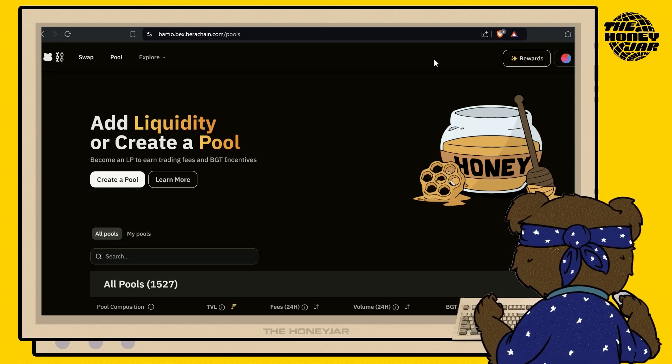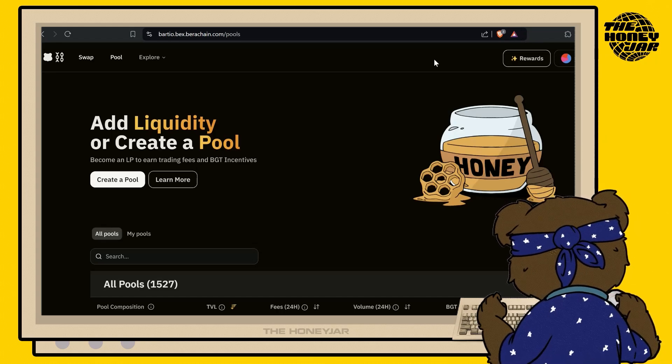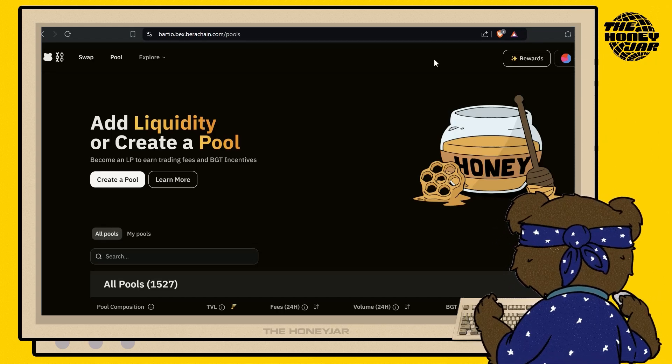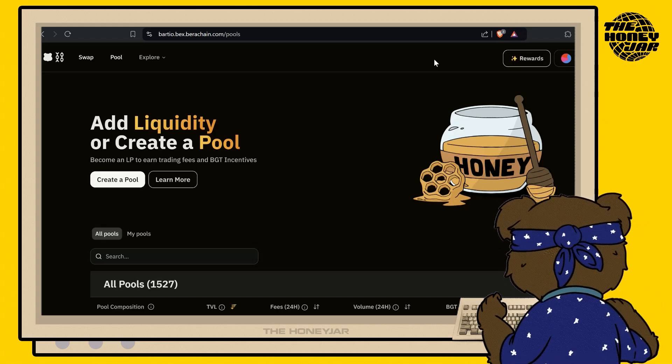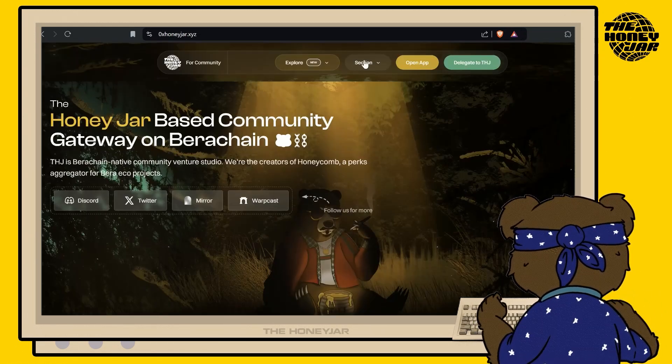Follow along cubs. To complete this tutorial you're going to need one BGT, so if you haven't already done so you'll need to provide liquidity to pools over on BEX. If you need a little help you can always follow our staker quest tutorial. Make sure you've got your MetaMask wallet unlocked.